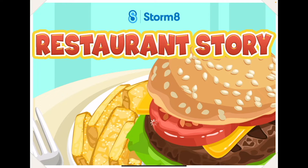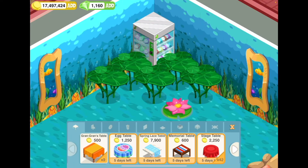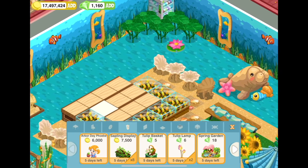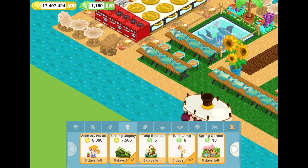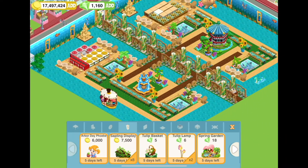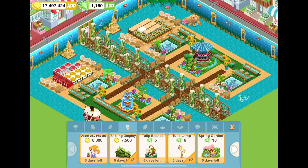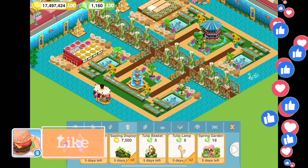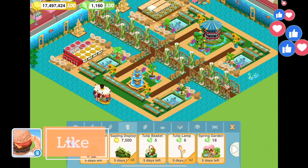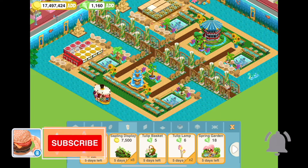Welcome to Restaurant Story. Today we're going to be looking at the spring sale to see which items I want to purchase. It's not just a purchase for my current restaurant — which is themed like two islands, one on top and one at the bottom. I like to catch these sales because items are at a huge discount, and some items are hidden unless there's a sale.